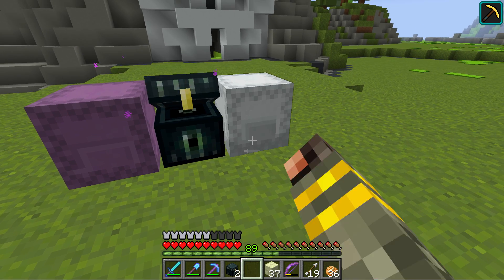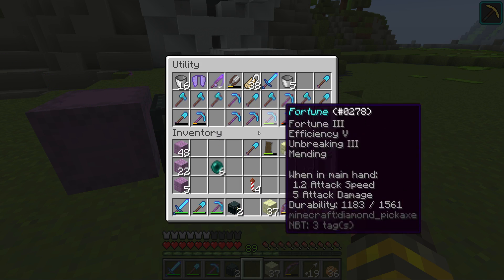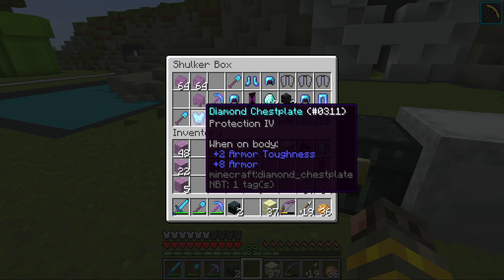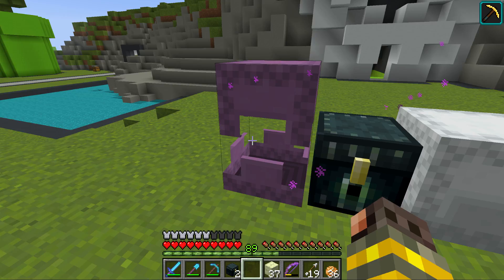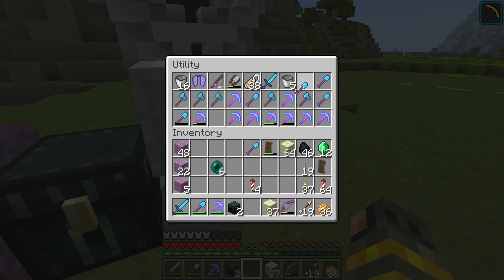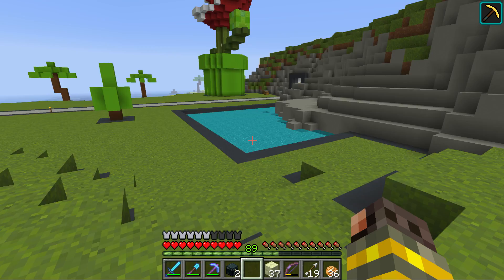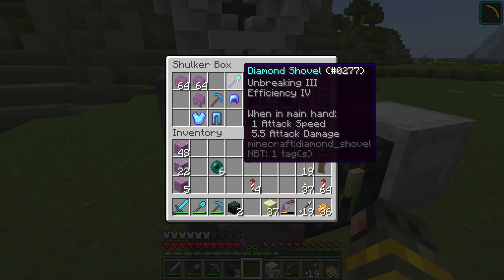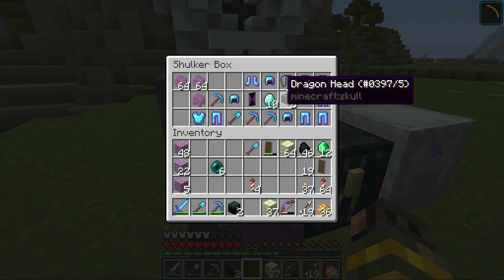This mending pickaxe goes straight into our white box. I have my ender chest on me — this goes straight in as a digging shovel, which is very good. As for fortune on pickaxes, I don't really like it because it's going to give us too much gravel and flint when digging. Let's throw those away.